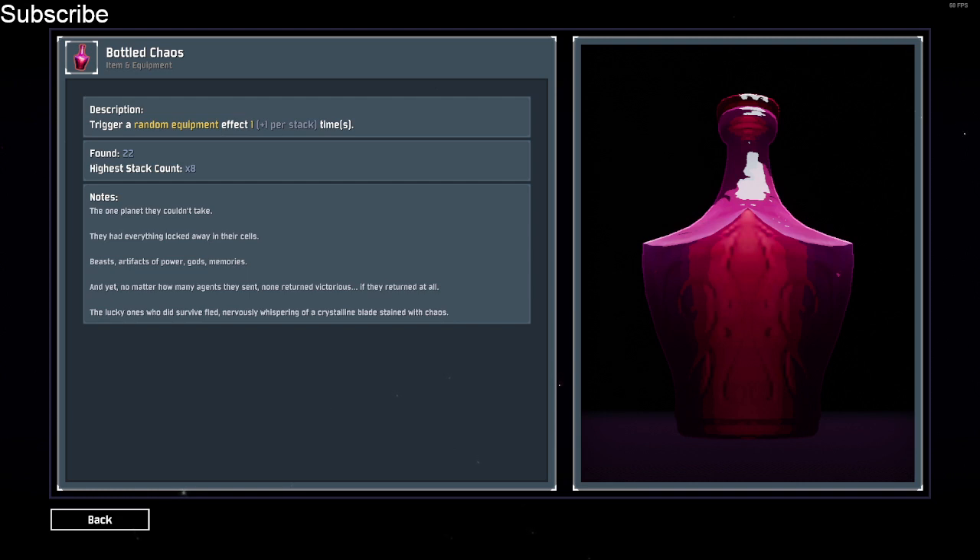They hate this item, but what it does is it activates a random equipment effect one time per stack. Every time you activate your equipment, lunar equipment won't be picked — it's not in the pool. Other than that, every single equipment is in the pool, which means it includes shaped vase and the volcanic egg.